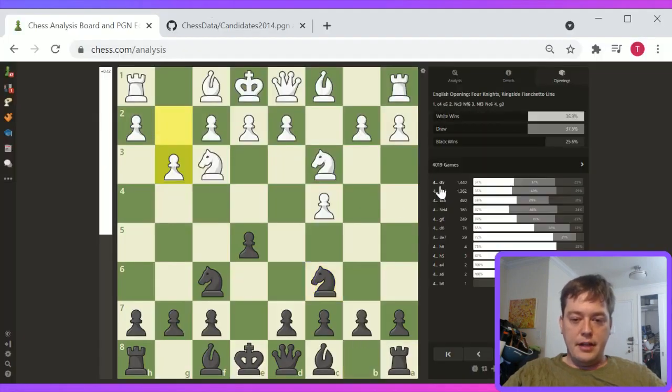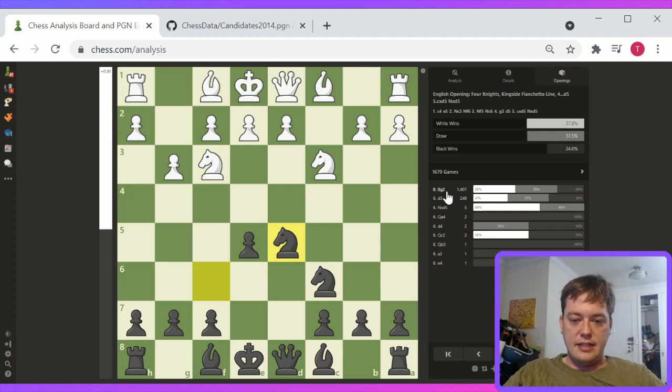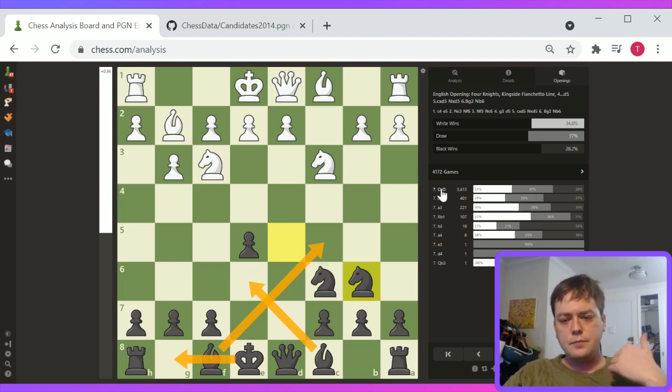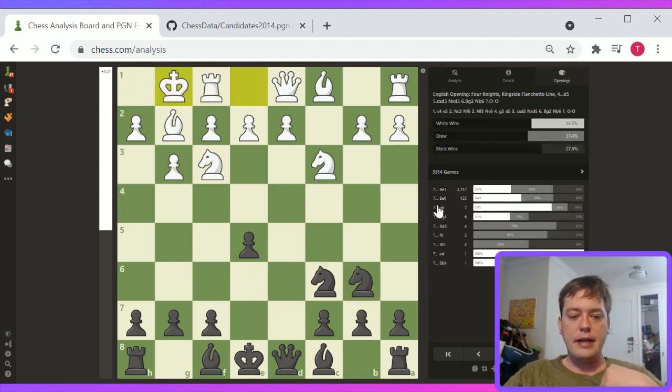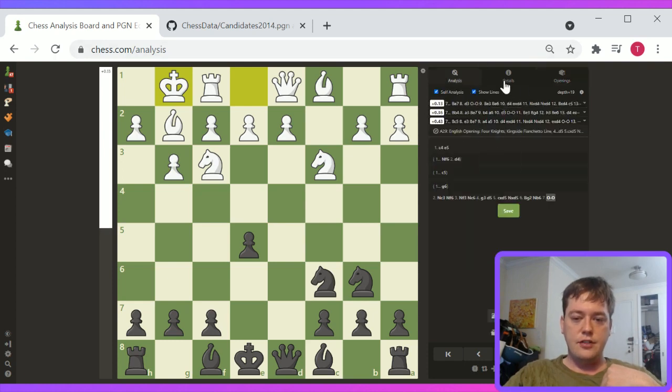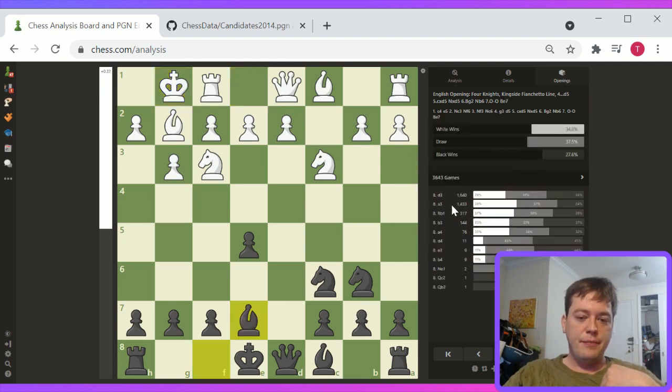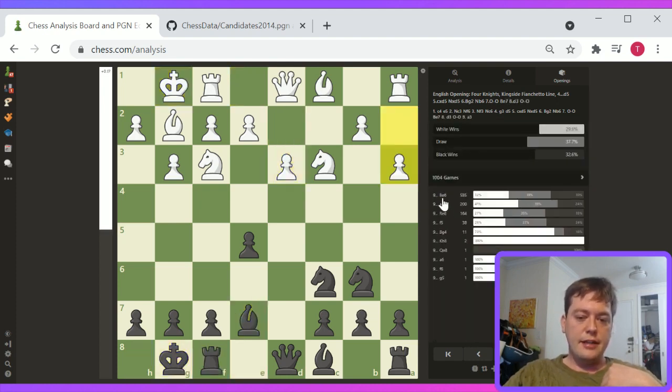Some fairly good opening play here. g3, d5, cxd, knight takes, bishop g2 — and I think black is looking relatively comfortable. Lines of development will include bishop c5, e6, things will look pretty healthy. Castles, and it'll probably be a good chance for black to equalize and potentially start attacking. These games are interesting. Black has better center control, white has a slight advantage in development, and it's relatively even and very competitive.